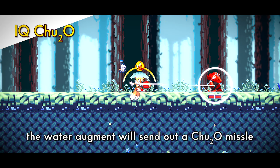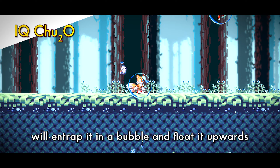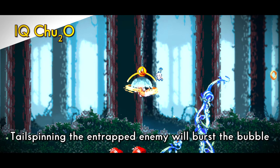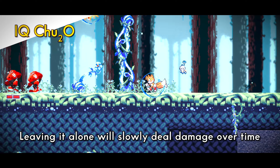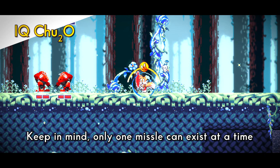The water augment will send out a Chu-2o missile, which when making contact with an enemy will entrap it in a bubble and float it upwards. Tails spinning the entrapped enemy will burst the bubble, dealing double the damage and restoring some stamina to Tails. Alternatively, leaving it alone will slowly deal damage to the bubbled enemy over time. Keep in mind only one missile can exist at a time.